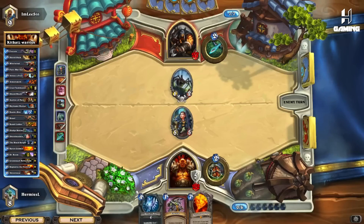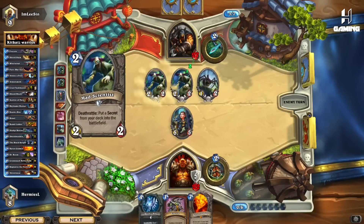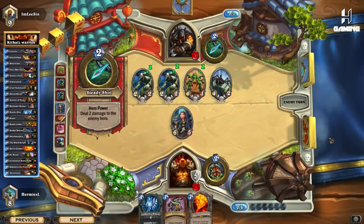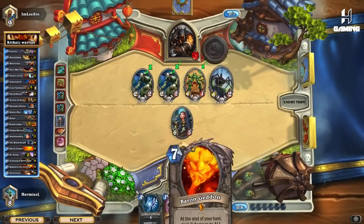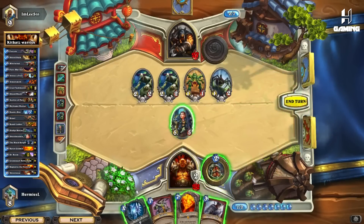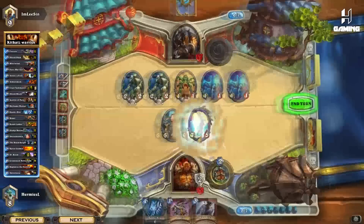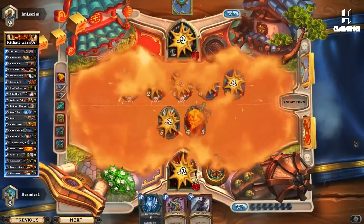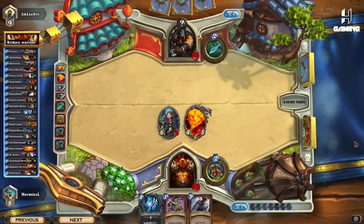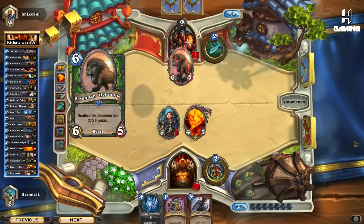If he plays Savannah Highmane we're going to kill it and play Burrowing Geddon. This board is really ideal for us — we can just hit the Spider and play Burrowing Geddon to clear his whole board, especially when we got more armor too. Let's wipe his board. We can Shield Block next turn just to gain some armor so we don't lose that much health.